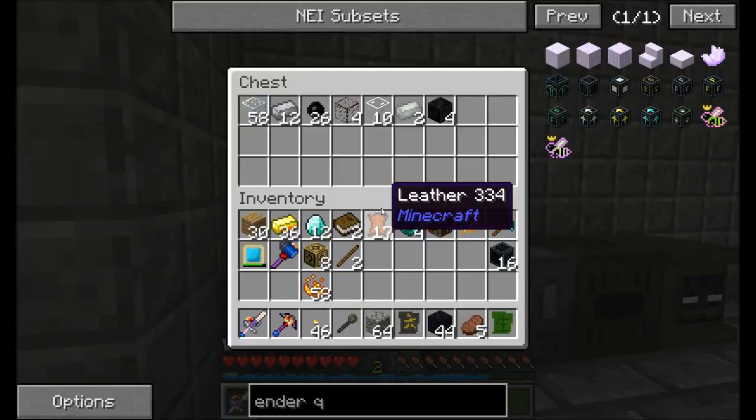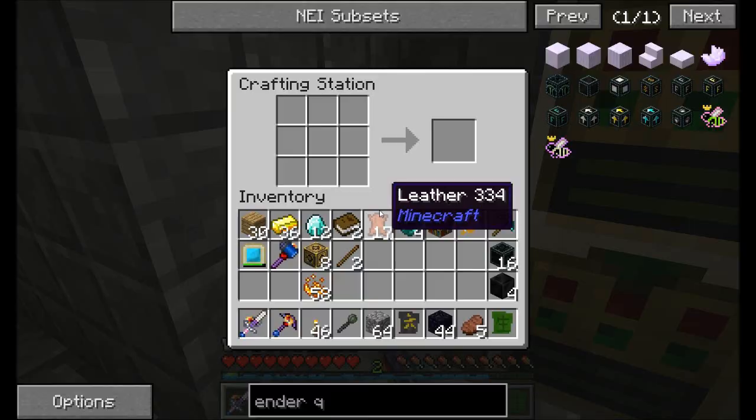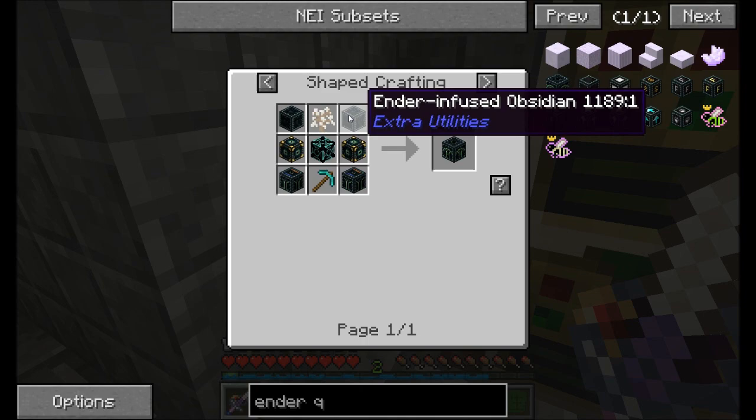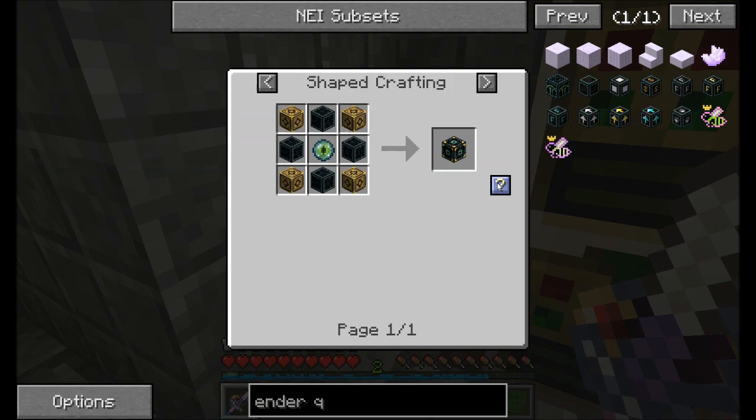By the way, go ahead and craft a block of quartz and cook it into burnt quartz — you're going to need this for the diamond etched computational matrix. So I've made some ender infused obsidian and diamond etched computational matrices. I'm going to definitely need two of these, probably more.